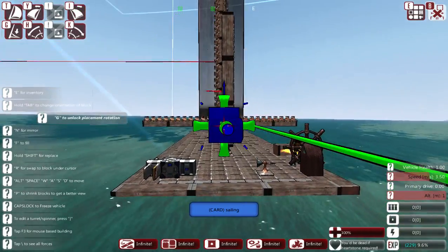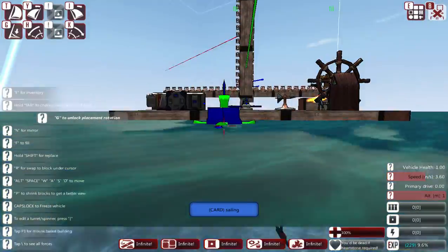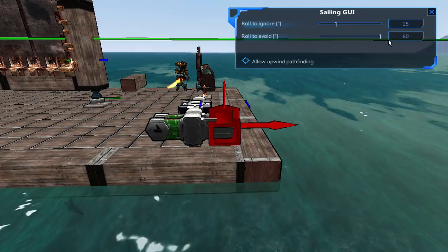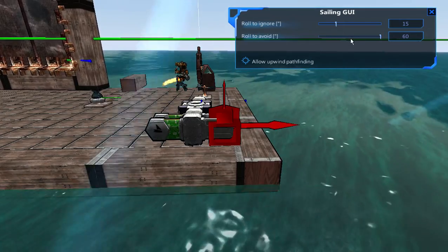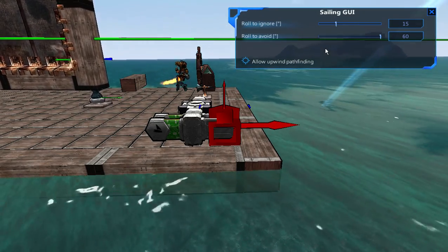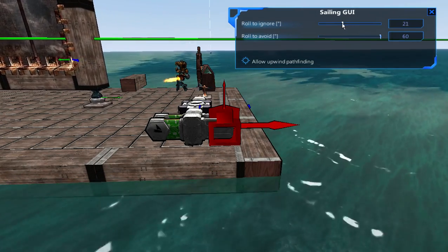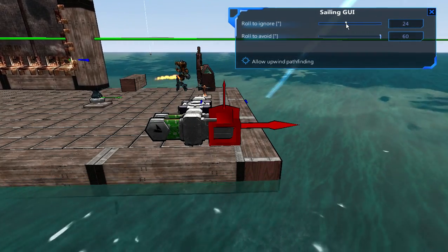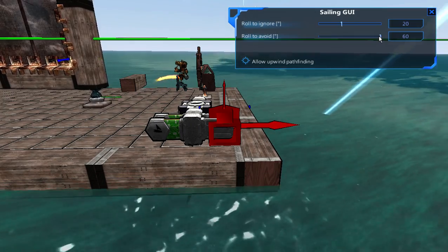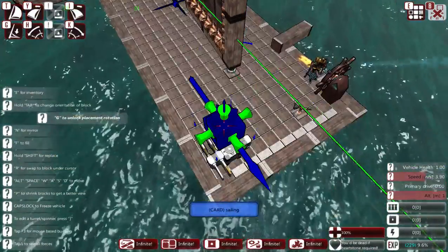The ship is actually wide enough where it's not getting blown over, or maybe the AI is protecting it. You can change the roll settings in the sailing AI — for example, not allowing more than 35 degrees of roll, or you can allow more roll to get more speed since it lets you take more wind. However, you run the risk of having your guns not on aim or doing a barrel roll in a bad combat position. The 'roll to avoid' setting controls how much the AI allows the ship to roll before it starts taking down the sails with the sail winches.